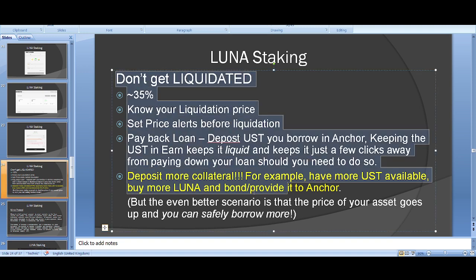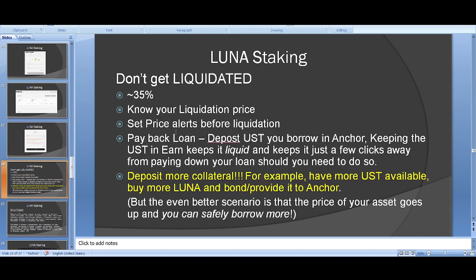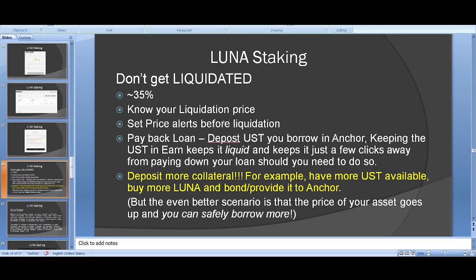This is probably the most important slide: please do not get liquidated. Keep your borrow LTV to 30-35%. Always check what your liquidation price is — the platform tells you. Write down your liquidation price. Set price alerts on TradingView — I set alerts when trading — and before you hit liquidation, pay back your loans.